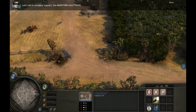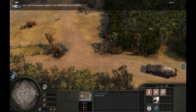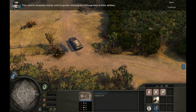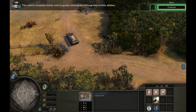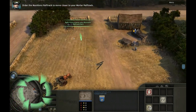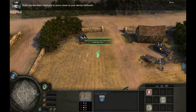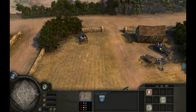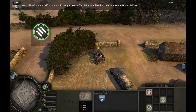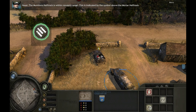Let's call in resupply support: the munitions half-track. This vehicle resupplies nearby units by greatly reducing the recharge time of their abilities. Select your munitions half-track and order it to move closer to your mortar half-track. The munitions half-track is now within resupply range, indicated by the symbol above the mortar half-track.